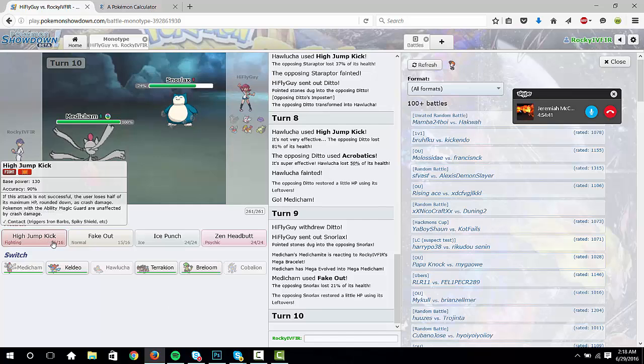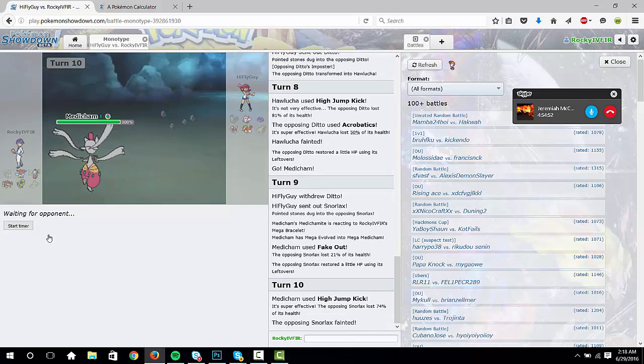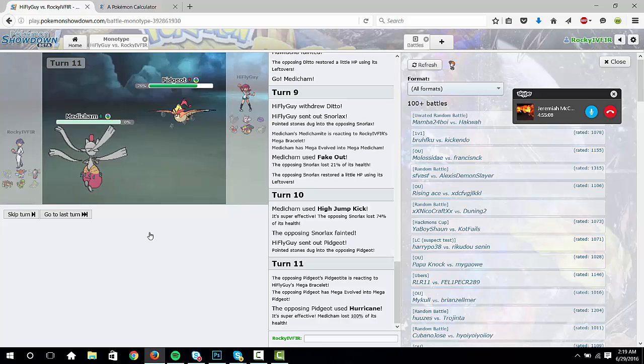Should I just High Jump Kick here? Yeah, I don't see why not — there's no reason not to. I don't know what he's gonna go into now — Mega Pidgeot and Protect. In which case Ice Punch. Yeah, just Ice Punch first turn. Rip. Tarak with Rock — go to Terrakion and just Stone Edge.